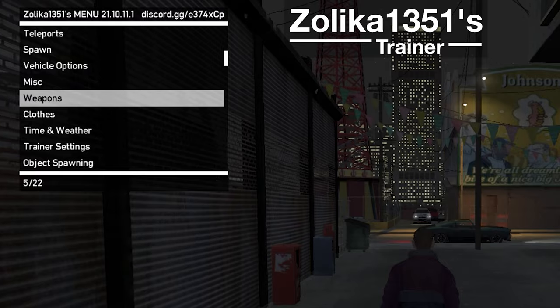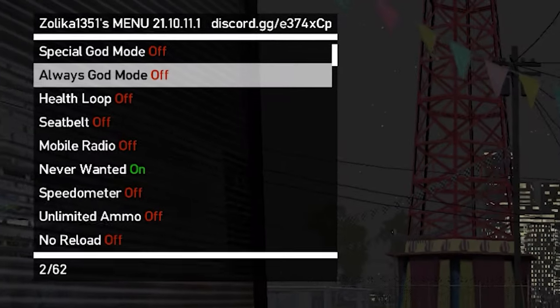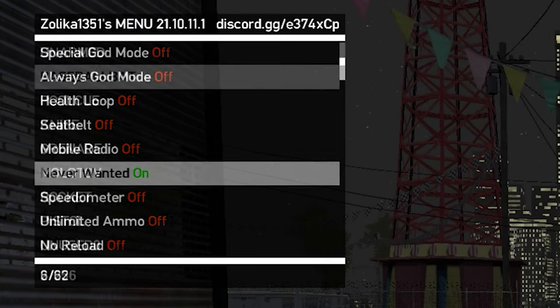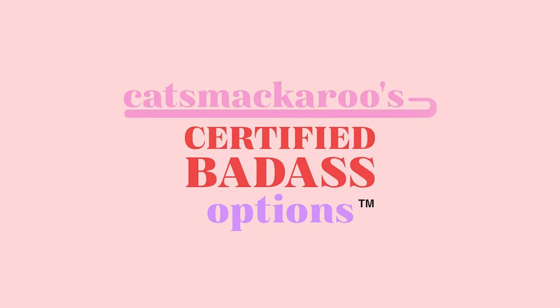First off, we're going to do gameplay. The Zillica Trainer is just crazy — it's insane. It's got so many options. You've got the basic stuff like God Mode, Never Wanted, Spawning Weapons, all that, and then you've got the more advanced, certified badass options — the ones I care about.